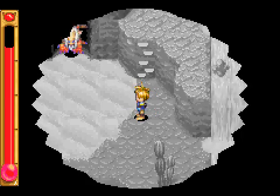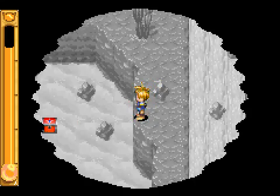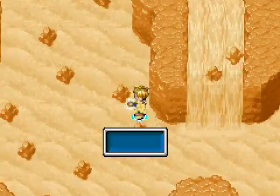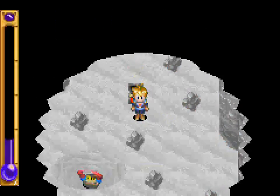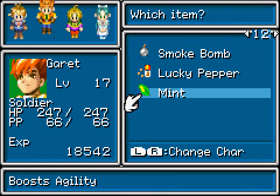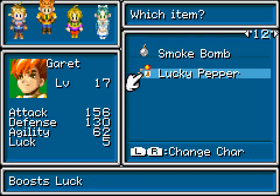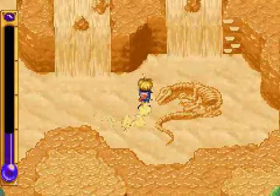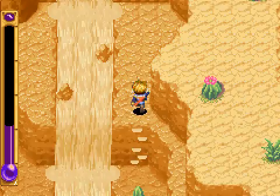Looks like another dead end, but look — there's a monster there and a chest down there too. I think I want it. You get a mint — increases agility. Damn Garrett, you are slow as hell. The only bad thing about that is we have to climb all the way back up here and get ready for a battle against the Manticore.